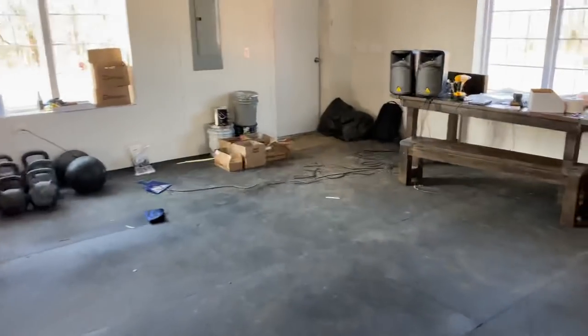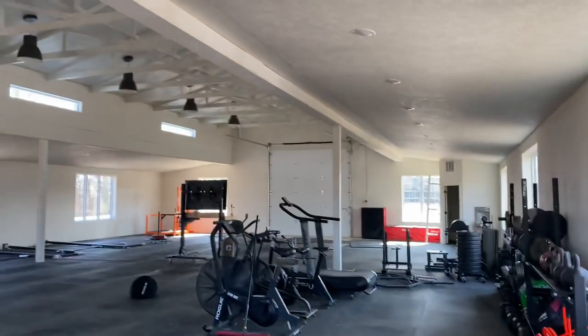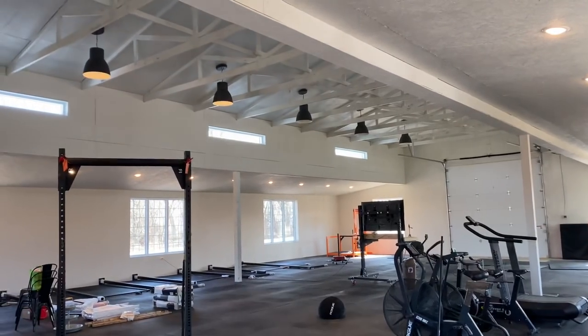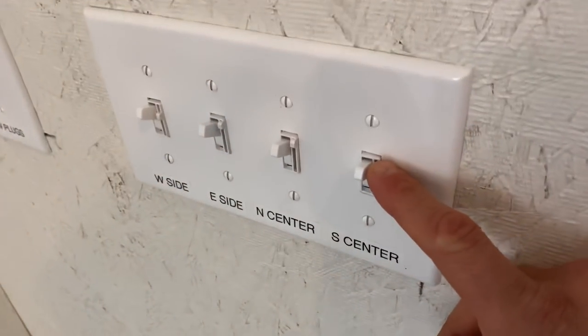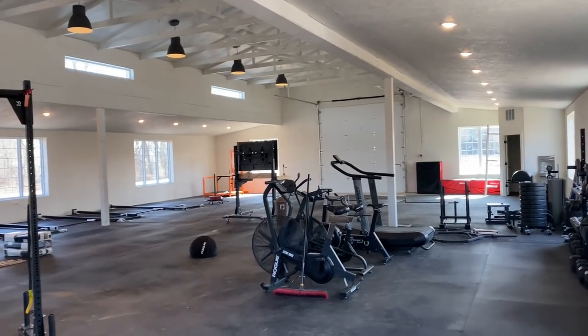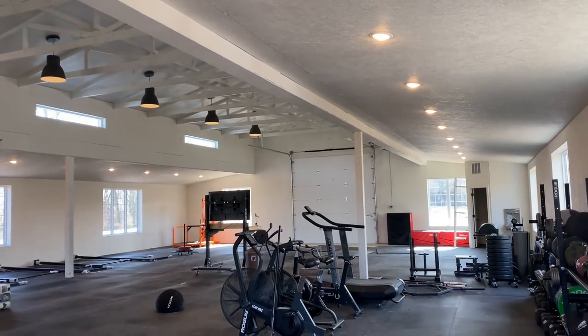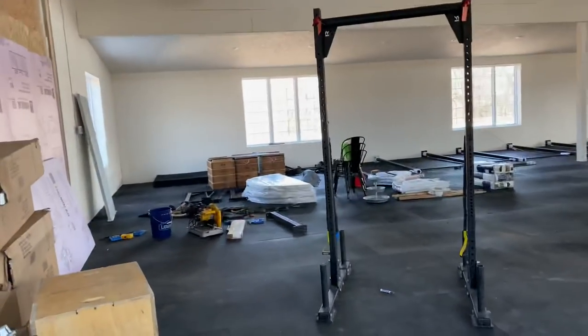All the lighting is done — both the outdoor lighting and all the indoor lighting. You can't really tell that well on camera, but they're all separated and actually all on dimmers. All the inside lights are on dimmers, so I can dim the far one, dim this one — dim them all separately, which is really cool. It's going to be really good for photography and videography.